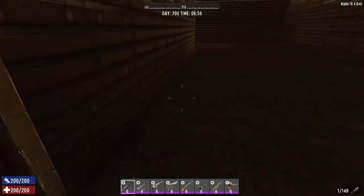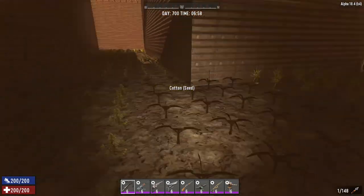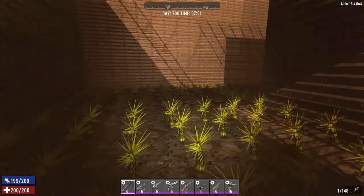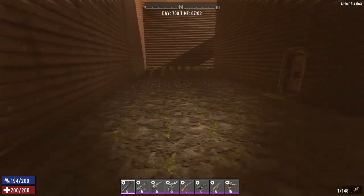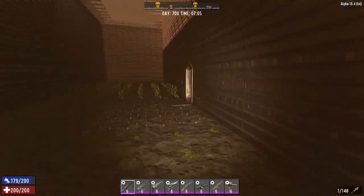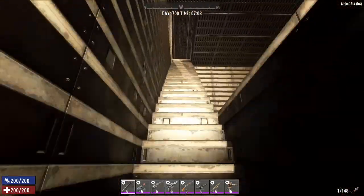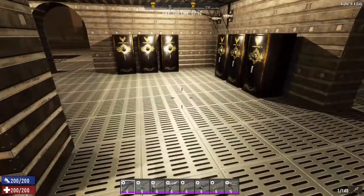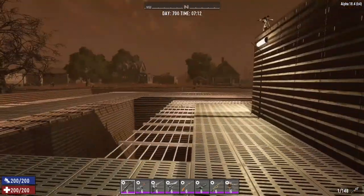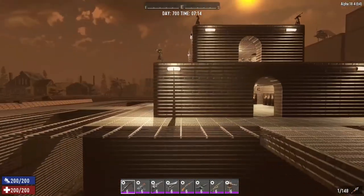This whole area is farm plots — we've got a huge garden with every seed you can think of. If you don't want to leave this place you can literally sit here and eat all this stuff. We've got mushrooms growing, corn, coffee, golden rods, everything you need. It's really a self-sustaining base — it's solar powered, we've got a huge amount of garden space, an underground section for mining that you could extend in lots of different directions. You'd be good forever really.